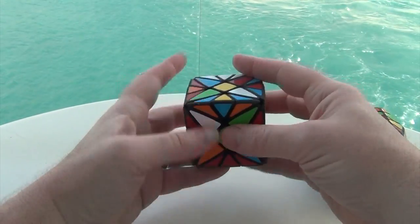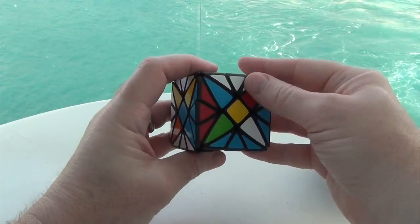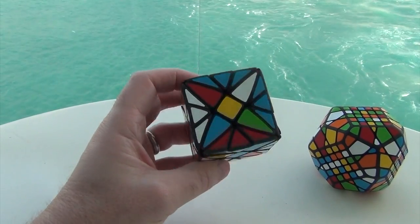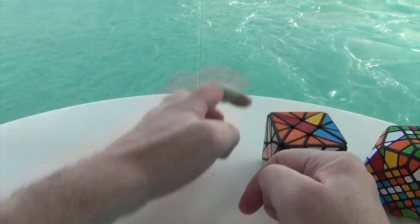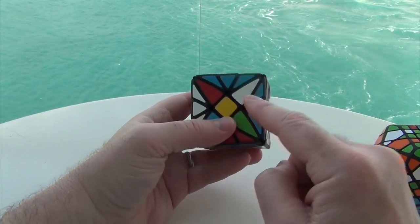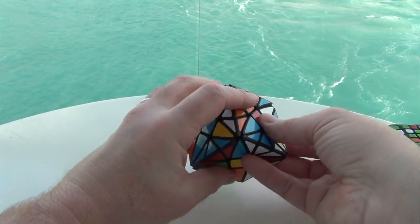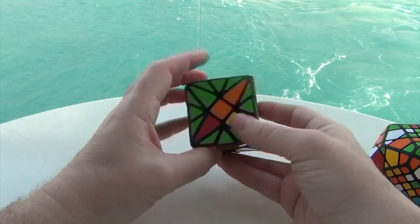Now we just put these wedges in — down, down, up, up — now all these edges are reduced. Once we have it in this position, we can sort of pick up with what the Rex solve is going to be like. Once you get it into this position and put all your edges in position, one is going to be where it needs to be, one is going to be rotated correctly but not where it needs to be, and two are going to be rotated wrong. So take the two that are rotated wrong and just go down, down, up, up — and you'll find yourself with all the edges done.